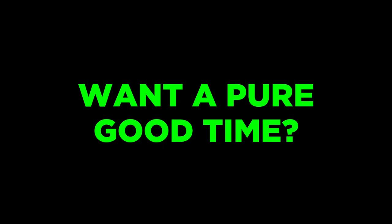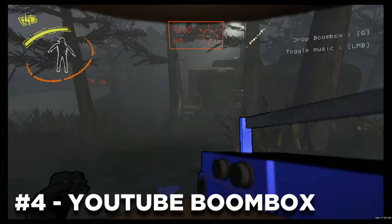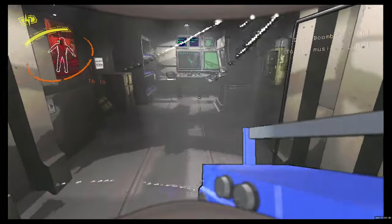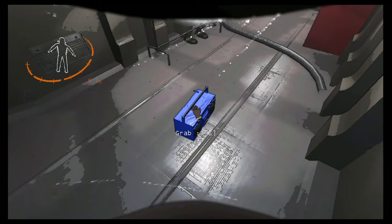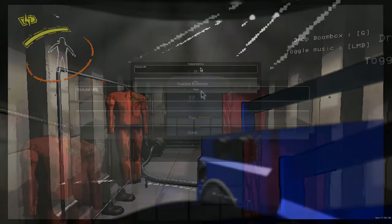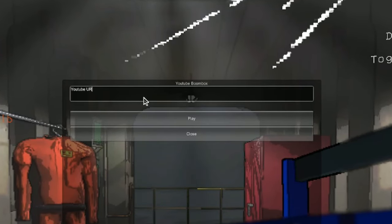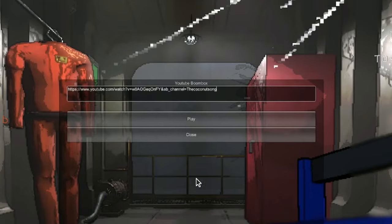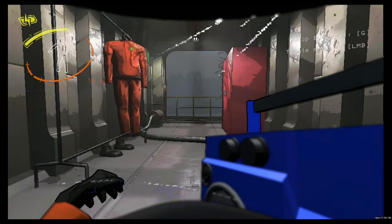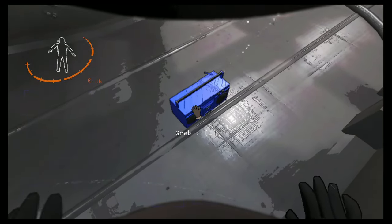How about a simple mod to just have a good time? Introducing the YouTube Boombox. As it says, it will allow you to play any videos you want from YouTube onto the Boombox. After installing this mod, you'll have to grab the Boombox first and press B for the menu to appear, and all you need to do is paste the YouTube link into it and click play. It will take around 10 to 20 seconds for the video you've selected to play, but once it's done, everyone who has installed this mod will hear the YouTube video.